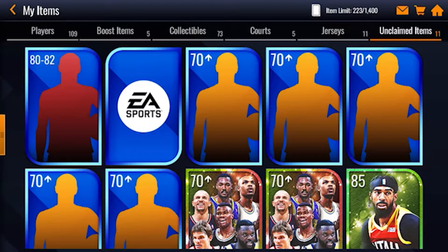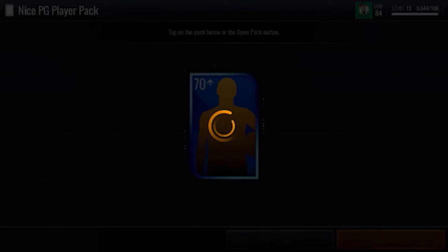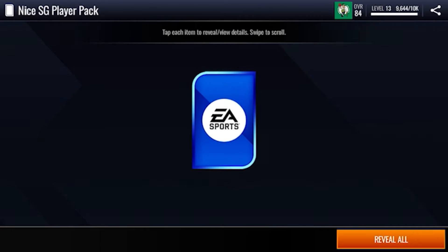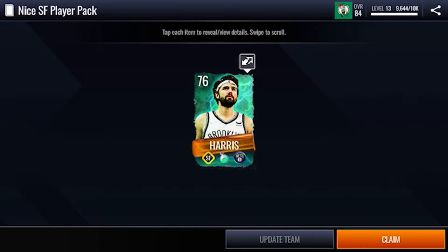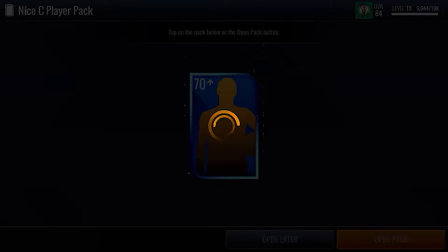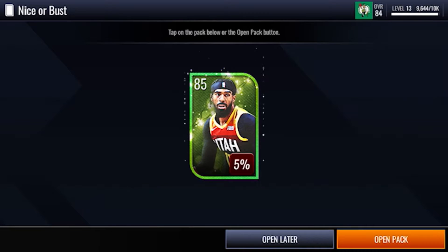First we're gonna start off with the 70 plus overalls. We get a 76 overall Jordan Poole, 76 overall Daron Williams, Joe Harris, and a 74 overall Kevon Looney.